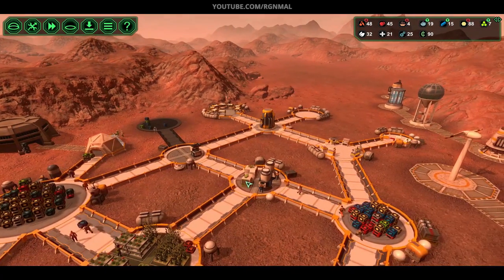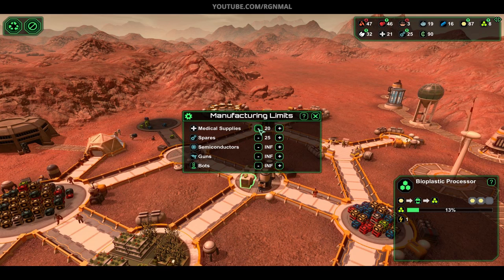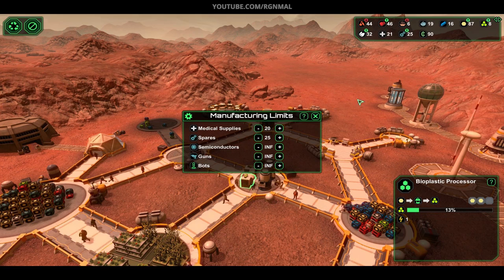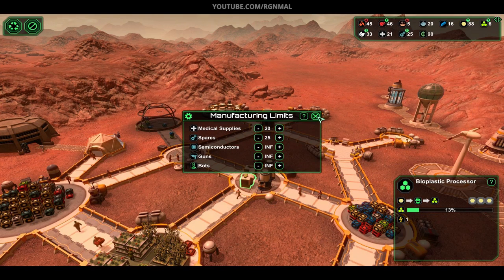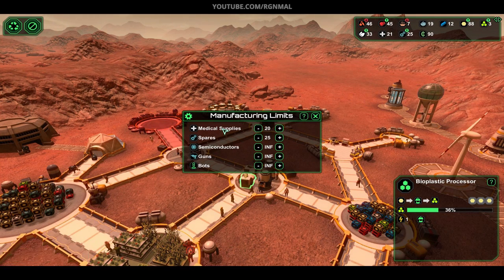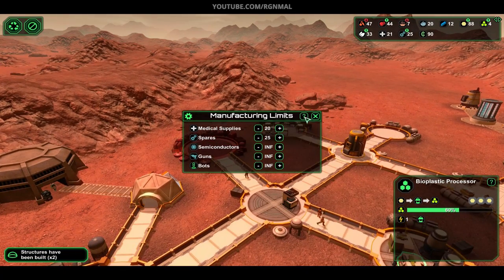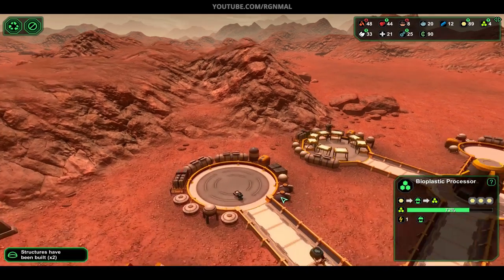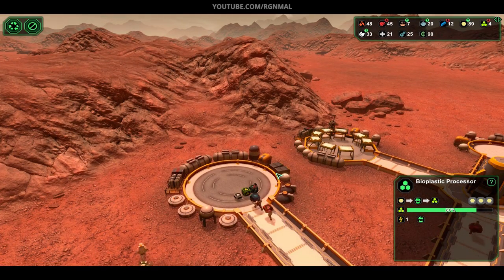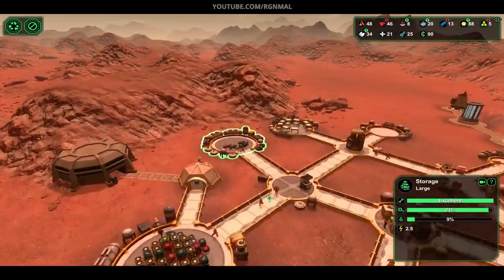Our next order of business needs to be some additional bioplastic processors. We finally have some bioplastic — the way I did that was I set manufacturing limits on medical supplies to 20 and spares to 25. Medical supplies are just sucking up bioplastic, and I actually need bioplastic for construction. We'll kick this back into production a little bit later, because I'm using it to trade with. Medical supplies and spares are really good trade items. I'm just so paranoid about using spares because MalBase1 died because of that.